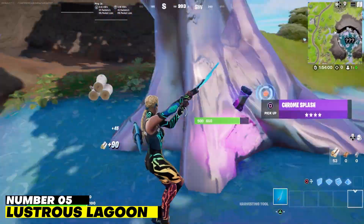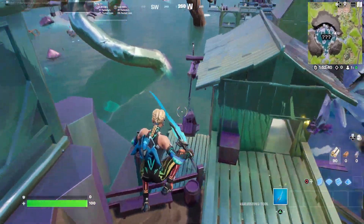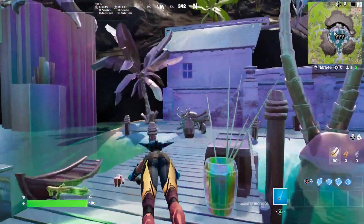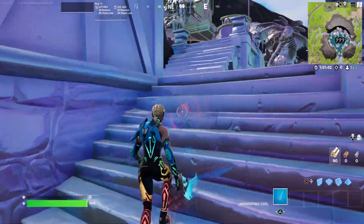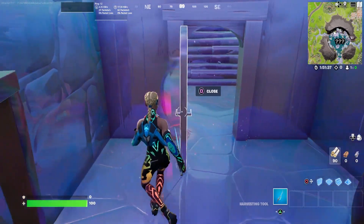Number 5. Lustrous Lagoon. Even if going to Lustrous Lagoon initially seems like a bad idea, it can give you a significant advantage if you're lucky. If you can think of it, it's here, whatever you want. In addition, there is a fair amount of cover provided by the nearby river and the steep cliffs, which can be used for hiding.